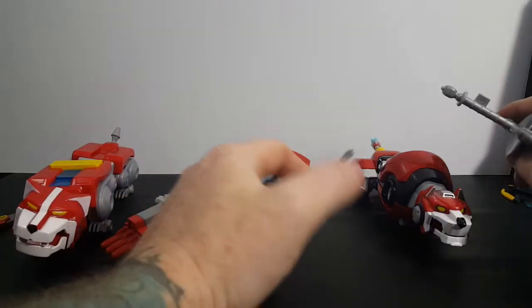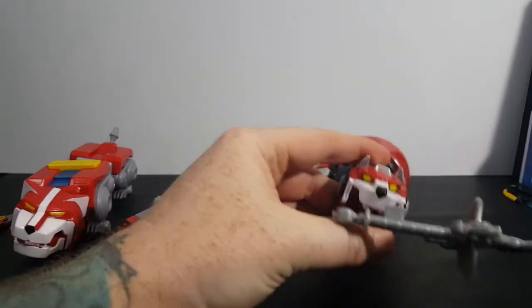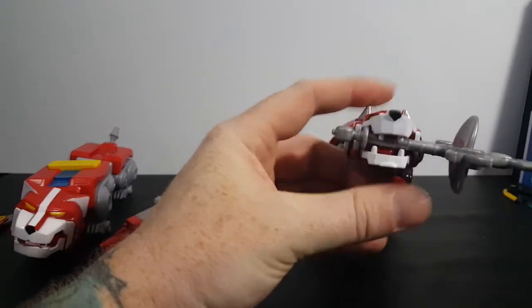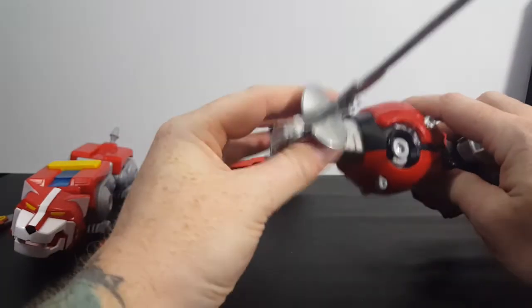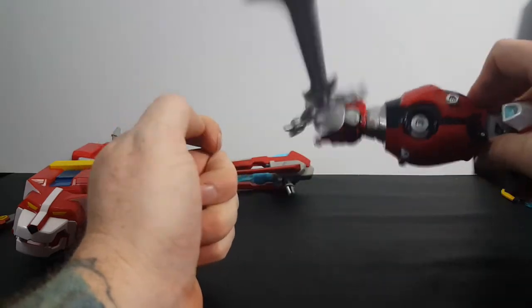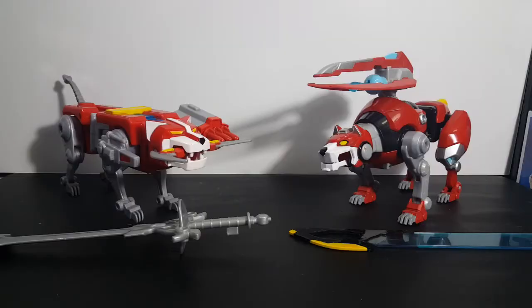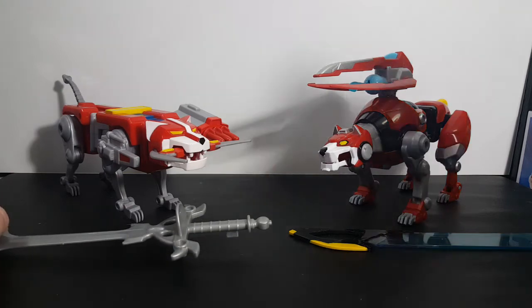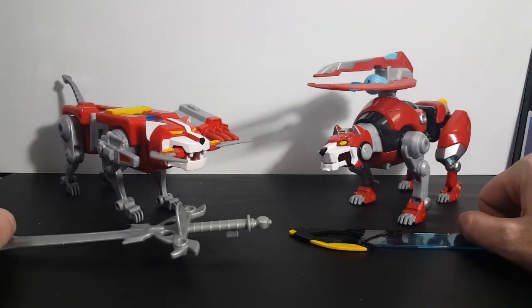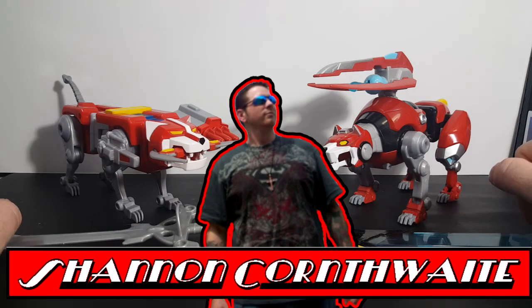Now in case any of you are wondering — yes, this blazing sword will fit into the mouth of the Legendary red lion. It just won't attach to anything in there, so I wouldn't really shake it too much. It's holding it pretty good, but it's going to move around quite a bit. So there you go guys — we have the classic Voltron 84 legendary red lion and the Voltron Legendary Defender legendary red lion. I'm Shannon for Comageddon TV, have a good one guys.